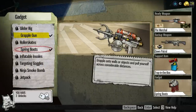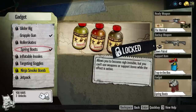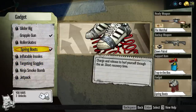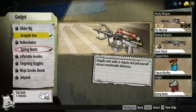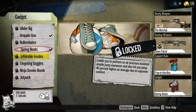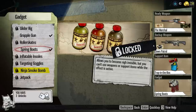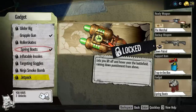The gadgets are the cool things — these are what make this game so fun. Honestly, this is one of the most fun first-person shooters I've ever played. Right now I've got spring boots which charge up and let you jump really high. I've got a grapple gun that fires into a wall and pulls me towards it, a gliding kit so I can fly around the map, roller skates to go faster, inflatable swords for double jumps, targeting goggles to see through walls, ninja smoke bombs for near-invisibility, and a jetpack which looks absolutely stupid and hilarious.